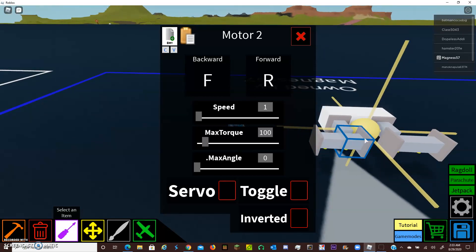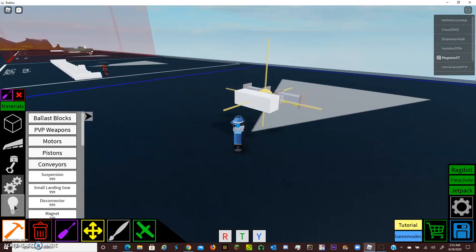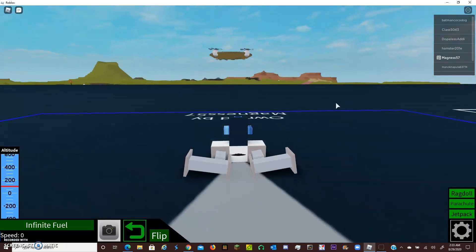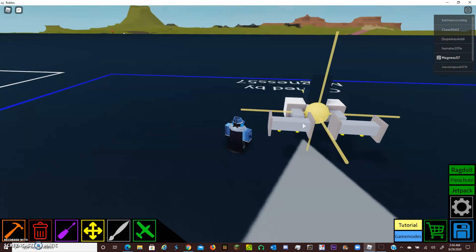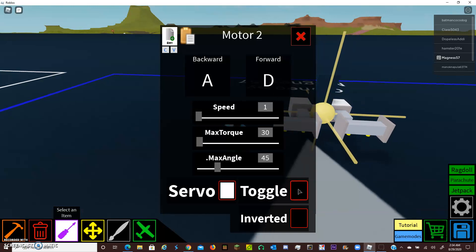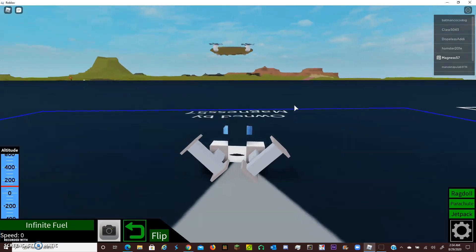I'm going to go ahead and set these other four motors to servos. Now we're going to add a seat and take a look at it. So we hit P — there it is. These next two motors are going to be our turning and also our up and down. The turning is going to be on the inner two, set to A and D. We're not going to toggle these because they need to be able to freely move. I've noticed they like to run on 15 degrees — every build is different so you have to play around with it — but you're definitely never going to need 45 degrees of turning.